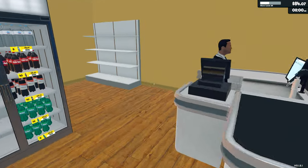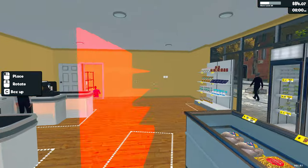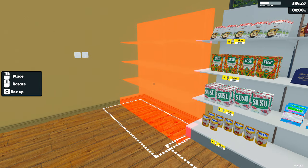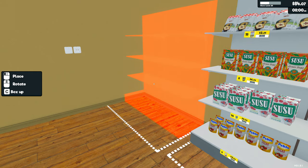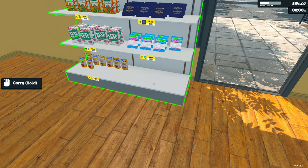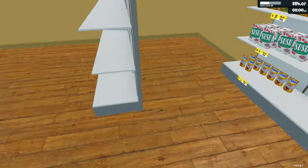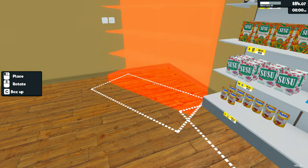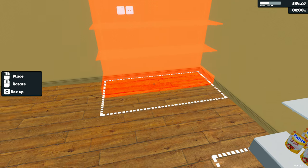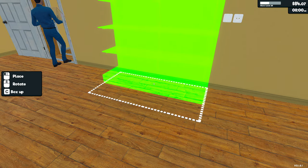I'm going to grab this and pop it over here. Okay, it can't go that way — it's going to have to go against the wall. But then it blocks the lights, which is no good either.